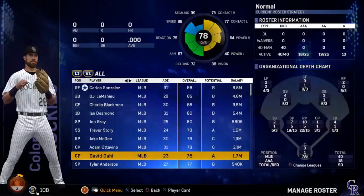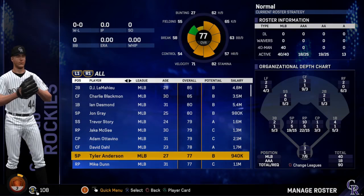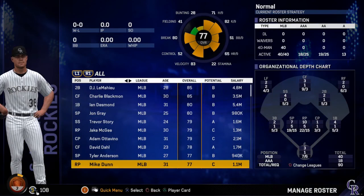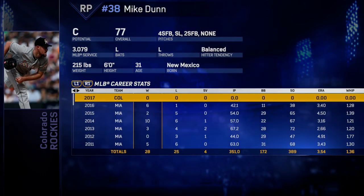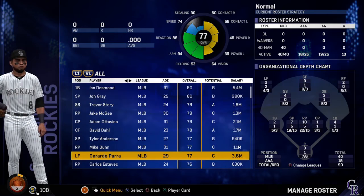Tyler Anderson, 77 overall, 27 years old, B potential. His quirks: Home Buddy, Day Player, and Pickoff Artist. Mike Dunn, 77, 31 years old — not bad for a relief pitcher, because you want your relief pitchers in the high 70s. Gerardo Parra, 77 overall, 29 years old.